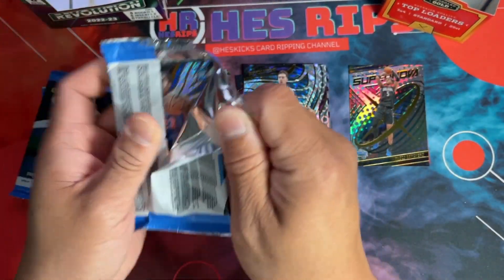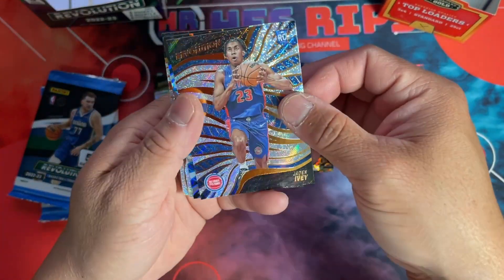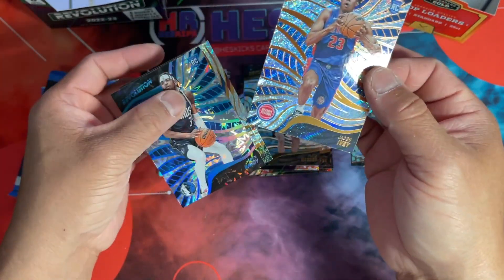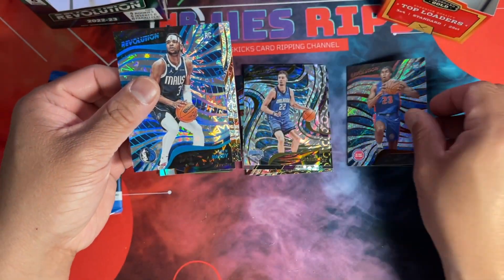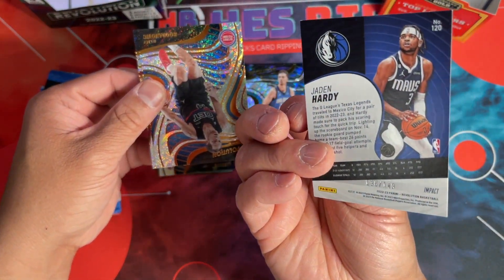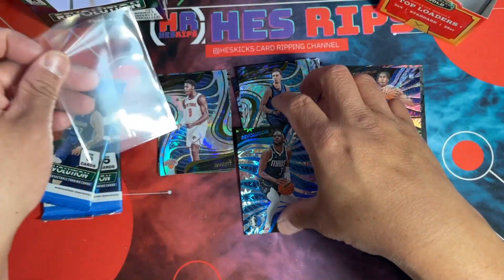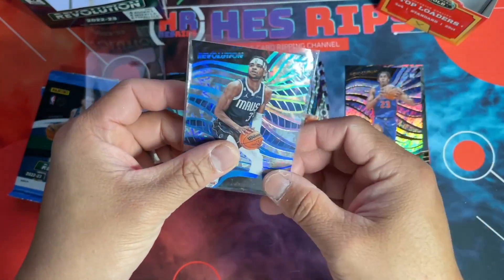Can we get an auto? That's what I'm hoping for. We got Hardy, and Ivy and Hardy with a double Jade. And this is the Impact numbered to 149 — so at least got a numbered card. No auto in that one though. I think usually your auto comes out of the numbered pack, or at least it used to. Nice looking card though.